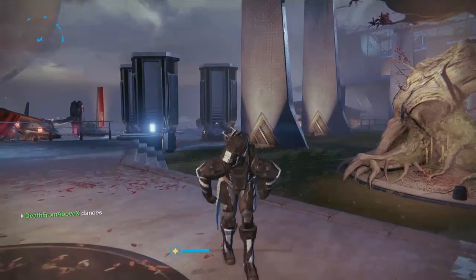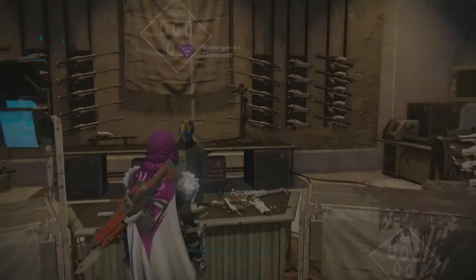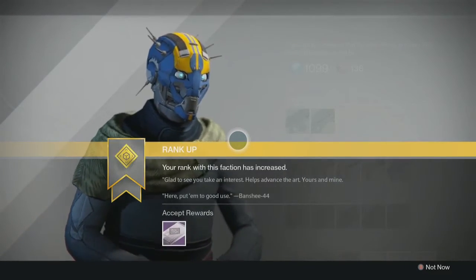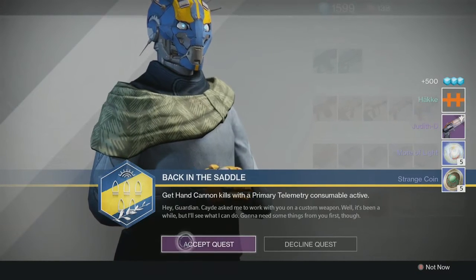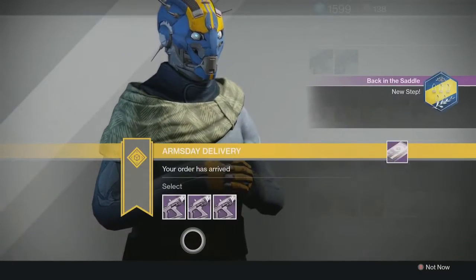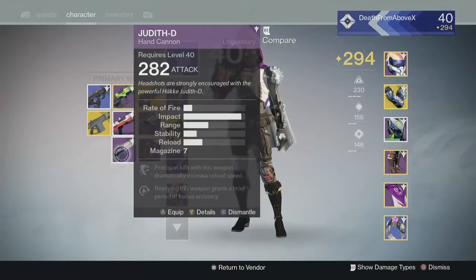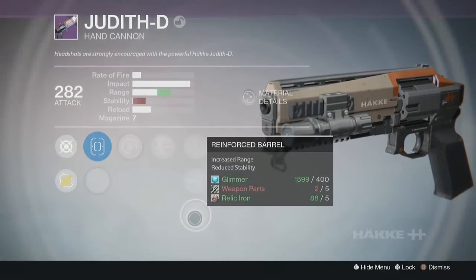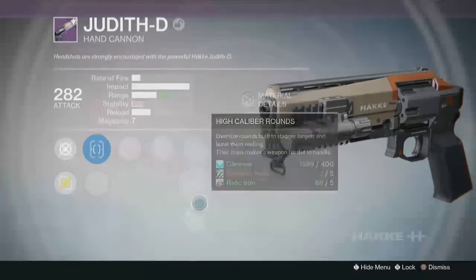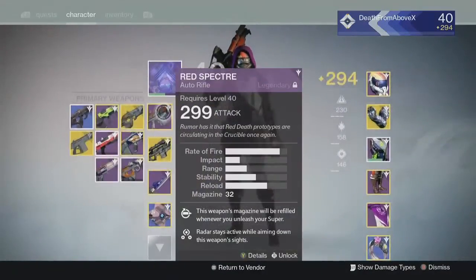Alright, we're back on my Hunter to check out the gunsmith Arms Day orders. I completed all the field test weapons on my Hunter too, so I'm getting a package from Banshee. I got the Judith-D hand cannon — look at that impact. It's a slow rate of fire but big impact, with Hot Swap, Outlaw, Speed Reload, High Caliber Rounds, and Reinforced Barrel. I'm interested in that gun and you might see it featured later.